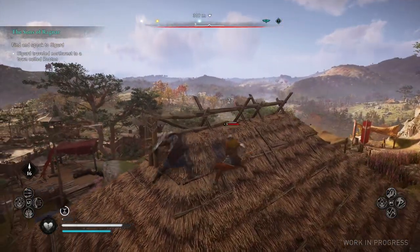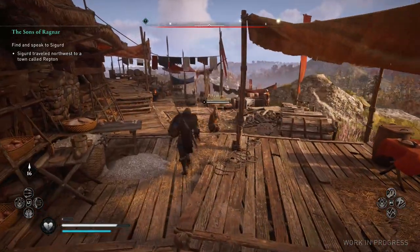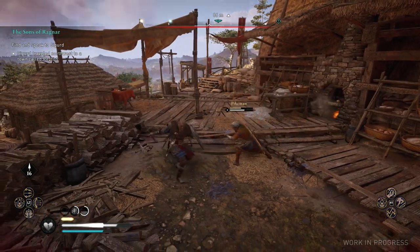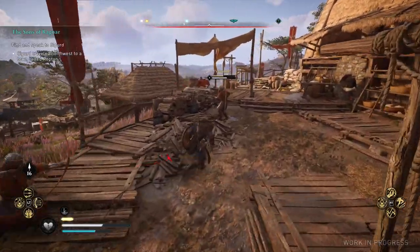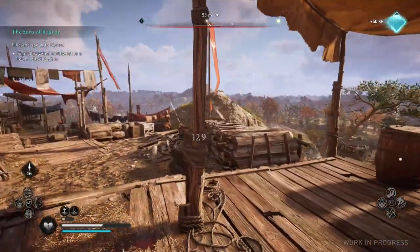Occasionally you will come across stronger opponents who have a specific name — sometimes it's Bob or Alistair, but today it's Pikeman — and they are smarter than your average enemy. They will block, parry, and the pike is actually a challenging weapon to dodge against, as it is surprisingly quick. However, this is a good time to call on Odin for a mighty leap to make your opponent stumble, and by now you should be realising that anyone on the ground should be kicked swiftly in the head.